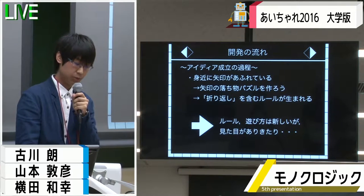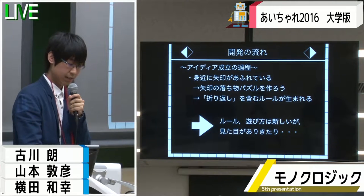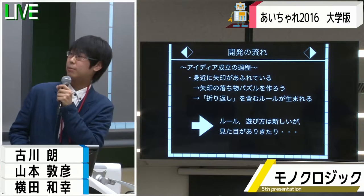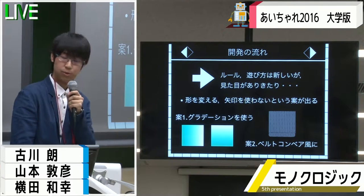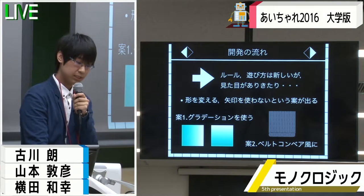そもそも、矢印が使われているということから、矢印の落ち物パズル開発がスタートし、折り返しを含めたベースとなるアイデアがまず生まれました。しかし、ゲーム画面の見た目がありふれているという問題点が浮上しました。そこで、矢印のデザインを変えることや、グラデーション、ベルトコンベアなど、矢印自体を使わないなど、さまざまな試行錯誤を繰り返しました。